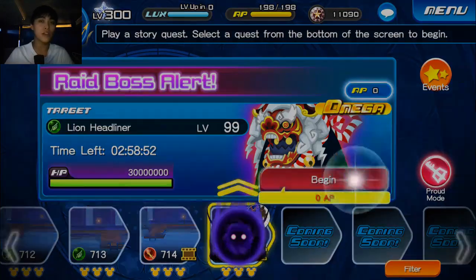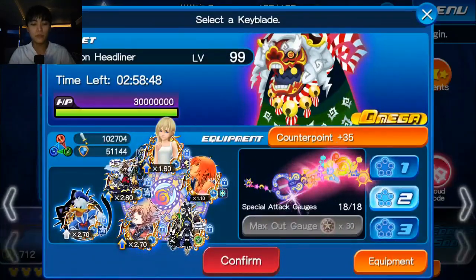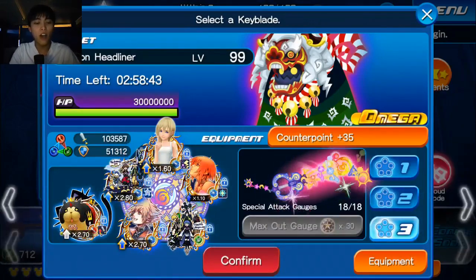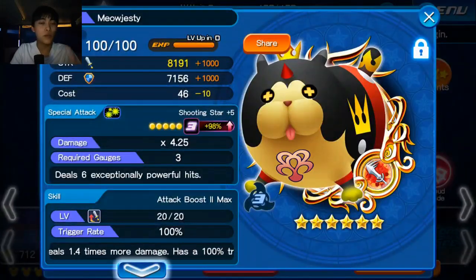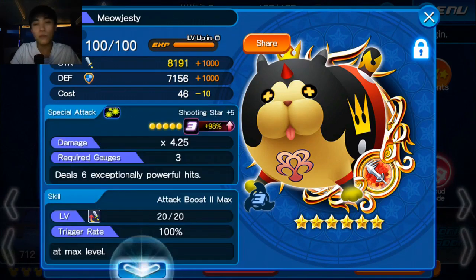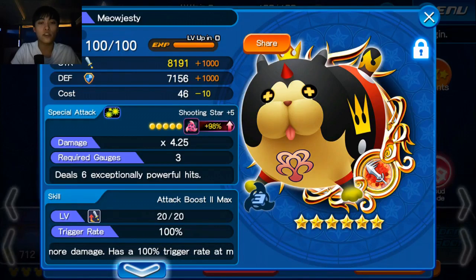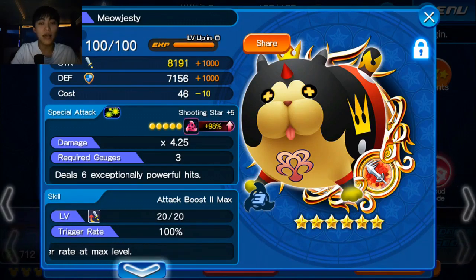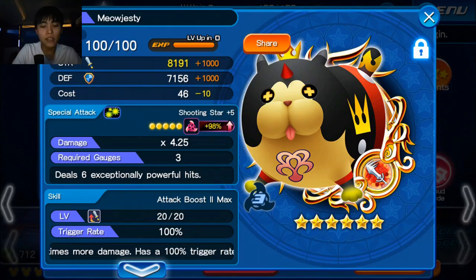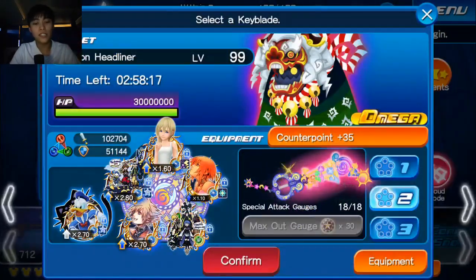In this video I'm going to be using two setups — both are going to be counterpoints, and the only difference between the two setups is going to be the medal. The non-Lux building setup is going to have our power medal, the Meow Justy, which has Attack Boost 2 max as well as Strength Plus 1000. It has a bit more strength and a higher multiplier than our other medal, meaning the Meow Justy will be dealing out more damage.